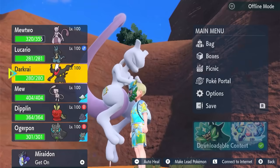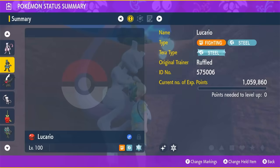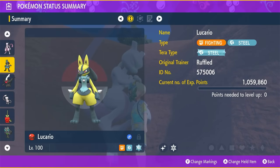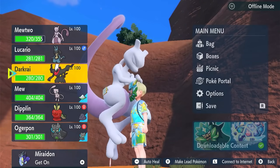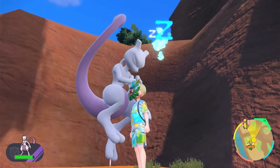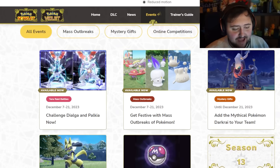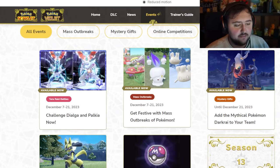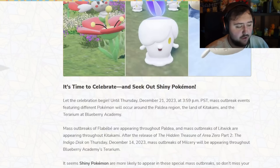The Indigo Disc is going to have a lot of stronger Pokemon in it, so you want to make sure you have the right team. And of course, we can't forget the Shiny Lucario — it's pretty sick. These two will definitely be really strong within the actual DLC. That is not all though, ladies and gentlemen. We also have Milseri, Litwix, and Flabebe. Right now you can get festive with Mass Outbreaks in Pokemon.